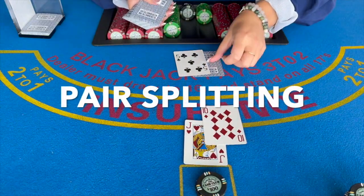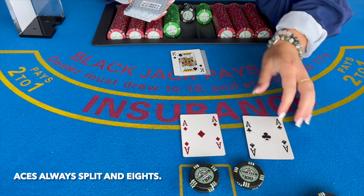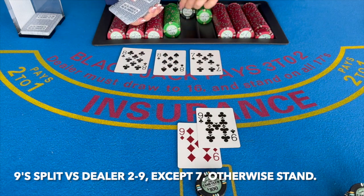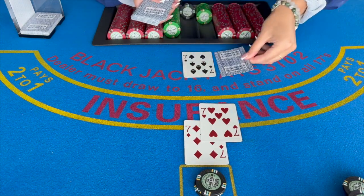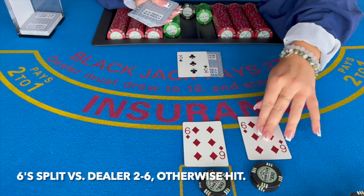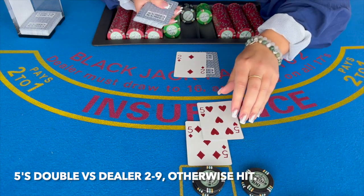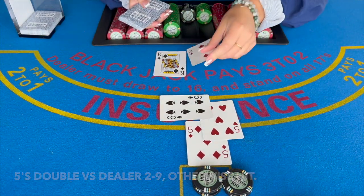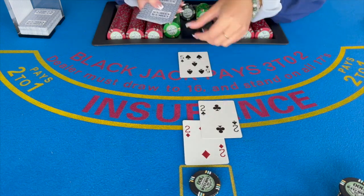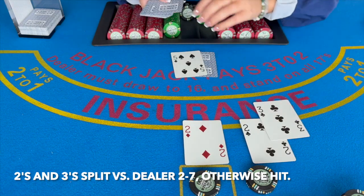Let's kick this off with pair splitting. The first rule you might have heard before: never split tens. Always split aces and always split eights. A pair of nines splits against dealer two through nine except seven, otherwise stand. A pair of sevens splits against dealer two through seven, otherwise hit. Sixes split against dealer two through six, otherwise hit. A pair of fives never splits — it acts as a 10, which doubles against dealer two through nine, otherwise hit. A pair of fours splits versus dealer five and six, otherwise hit. Pairs of threes and pairs of twos follow the same rule as a pair of sevens: split versus dealer two through seven, otherwise hit.